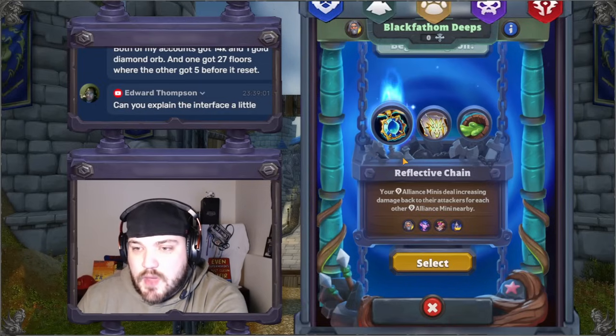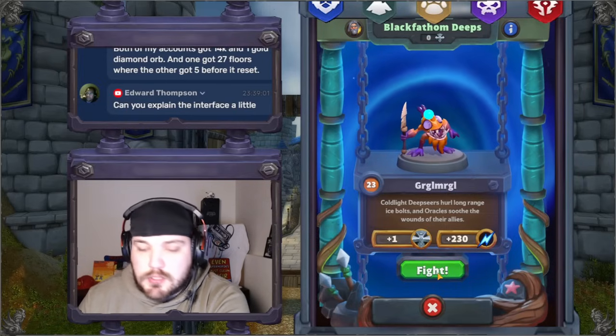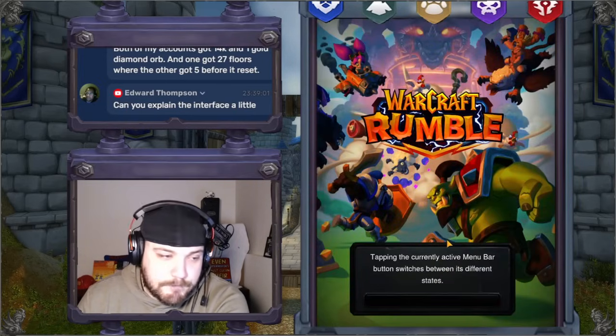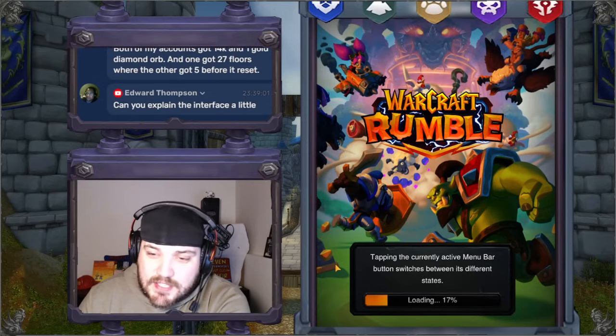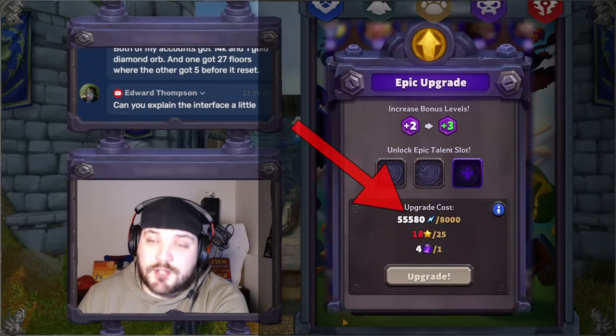So let's go ahead, we'll select Reflective Chain, and then let's look at the map for Gurgle Mergle. Now — Dorky, I have a quick question. You mentioned arclight energy is used to refresh those nodes. What else is that energy used for real quick? That's a great question, Skinny Boss. Arclight energy is also used for upgrading your minis' rarity.